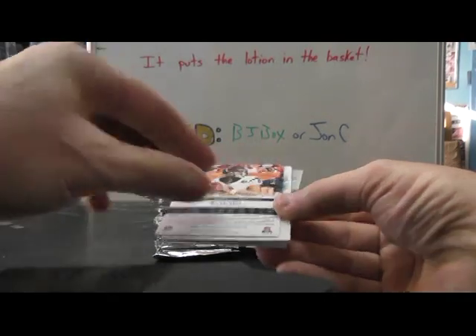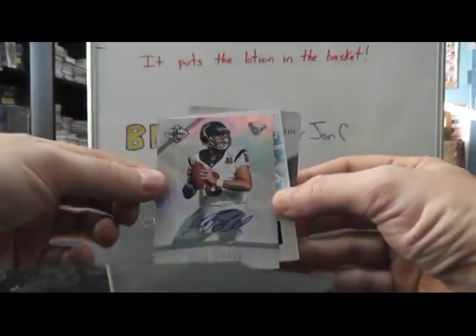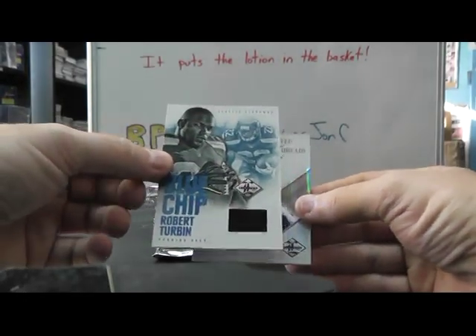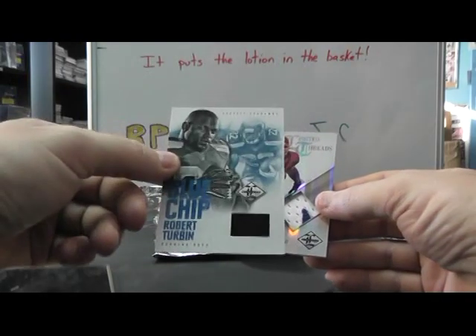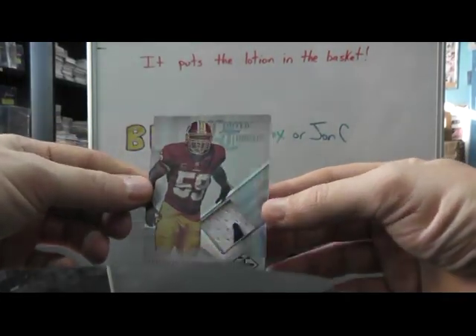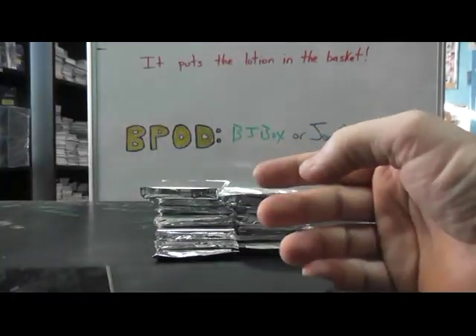Then we have a Matt Schaub Texans autograph numbered to only 20. Robert Turbin — Ryan, you got a hit — Robert Turbin shoe or something numbered to 49. And a patch of London Fletcher, All-Star patch, numbered 8 of 49.